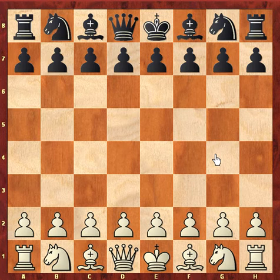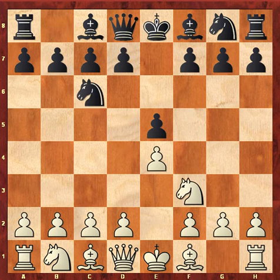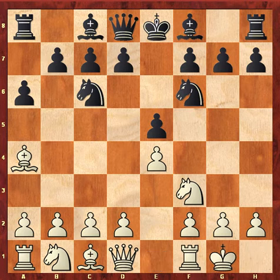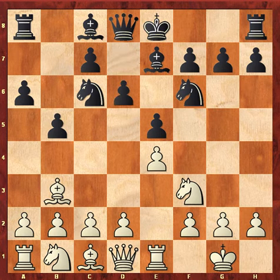Anand is white and Carlsen is black. e4, e5, Nf3, Nc6, Bb5, a6, Ba4, Nf6, Castle, Be7, Rb1, b5, Bb3, d6.